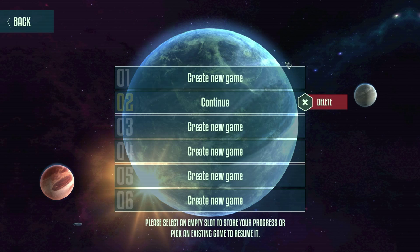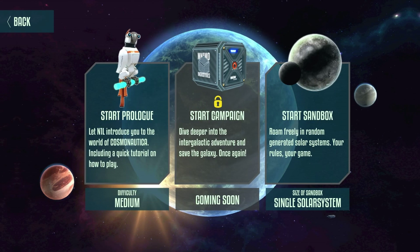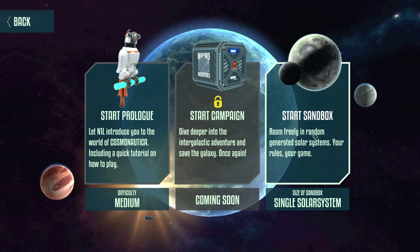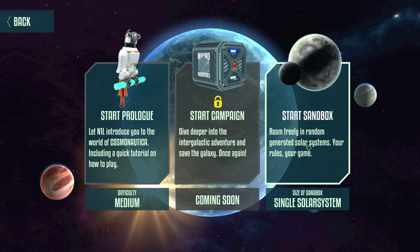I've already created a game here - I'll tell you in a minute why. If you start a new game, as you can see, you can't do the campaign mode yet - that's going to come out in one of the next updates. The prologue gives you pretty much just an overview, like a tutorial of how to play this game, and then you can do the sandbox where you can just roam freely if you already know how to play.